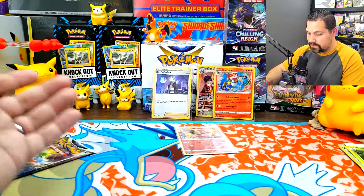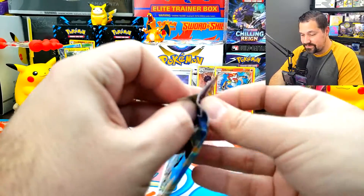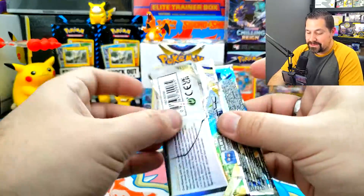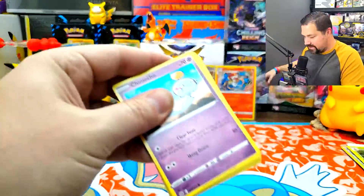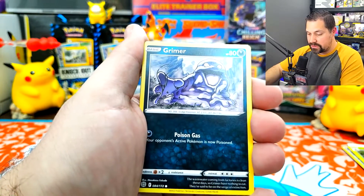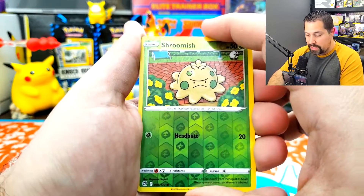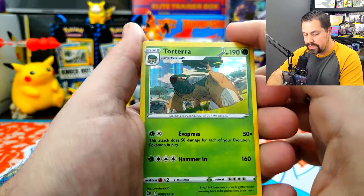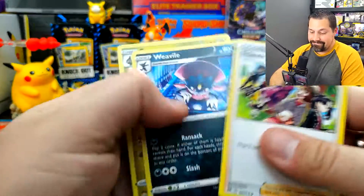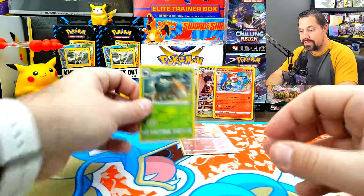Are they good pull rates? I don't know. The first one was okay, the second one had nothing. I just heard so many good things about these great pull rates and I just think maybe it's not true. But let's see — one last pack. Grimer, Luvdisc, Bidoof, Shroomish for the reverse holo, taking up that trainer gallery spot, and a holo rare Torterra. I'm not seeing the great pull rates. I don't know what people are doing out there. I think I'll stick to booster boxes from now on, because those are fun.